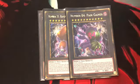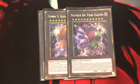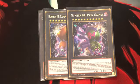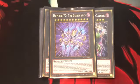Number 81: we don't really use it for its effect since it requires ranks on your side of the field. It's a rank 11 that only gains 200 defense per rank, so it's only a 2,200 defense protector. You can detach material from this card to destroy all monsters your opponent controls with defense less than this card's defense, but since it's only 2,200 it's kind of useless — and if your opponent runs link monsters, even more so. You mainly use it for the rank-up climbing.